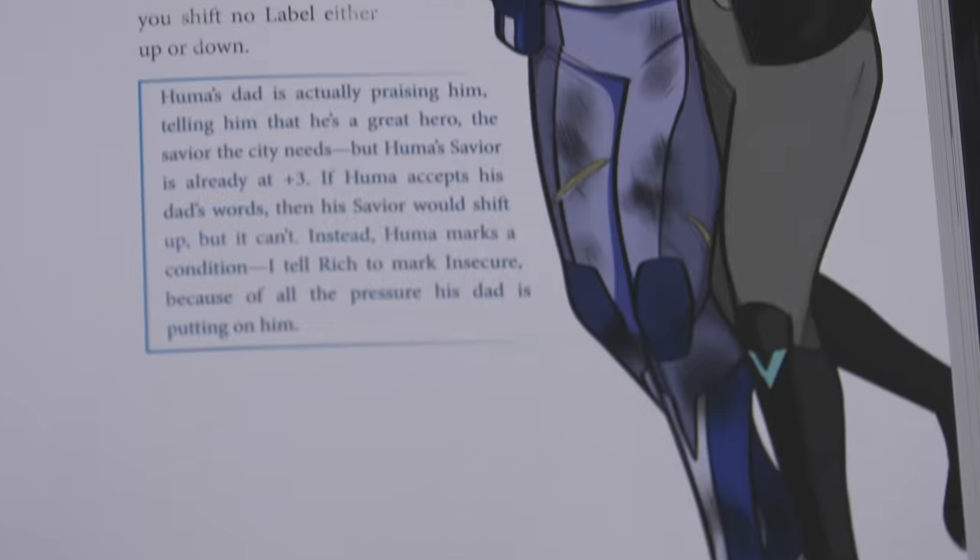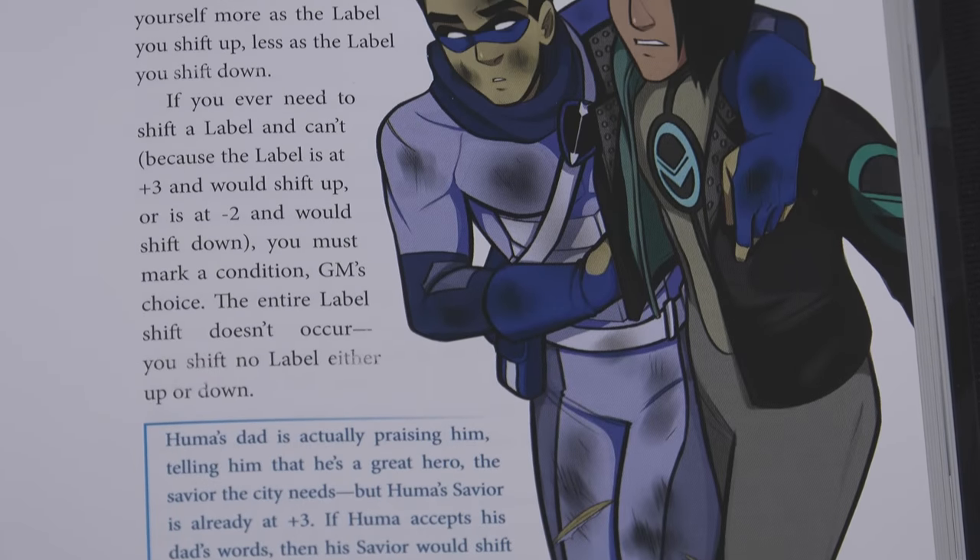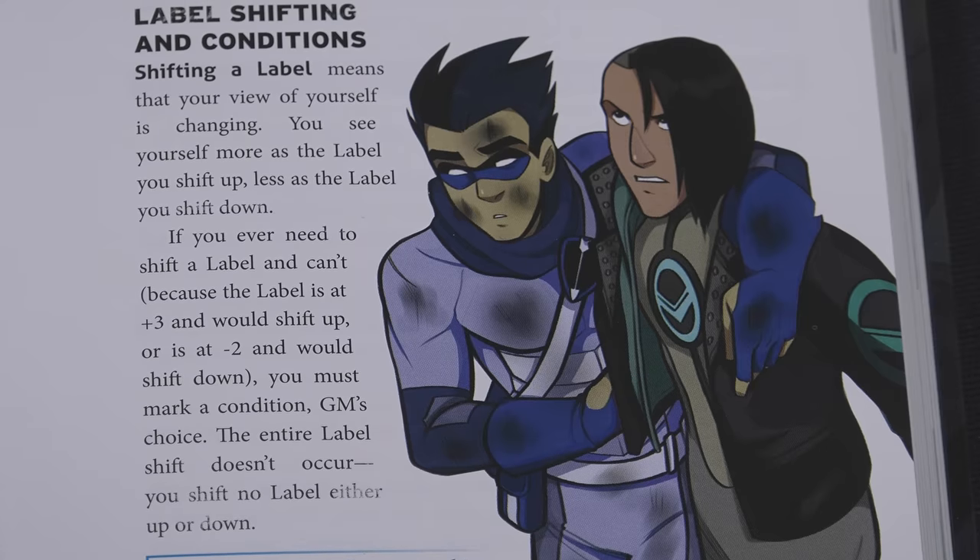So a session zero can be a lot of you laying out the rules and guiding players on backstories, but it's also a chance to get your players to work for you. Lay out any NPCs you want them to come up with. In my City of Mist game, everyone had to give me two places they frequently visited in the city, as well as a couple of friendly NPCs — and of course many of my players picked a long list of exes — but it still gave me a ton to work with to develop my campaign.